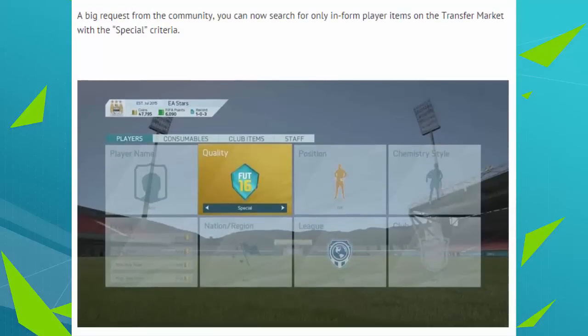We have the transfer market. A big request from the community - you can now search for only inform players and items on the transfer market with a special card filter. This covers Team of the Season, Team of the Year, and special cards pretty much. I am so freaking happy about this. Trading will be a lot easier now. It would be great if they could have every single card type listed, but I am super happy that they added a special card filter right there. Now if you want to search for a player that has an inform card, you don't have to be spammed with the gold version.